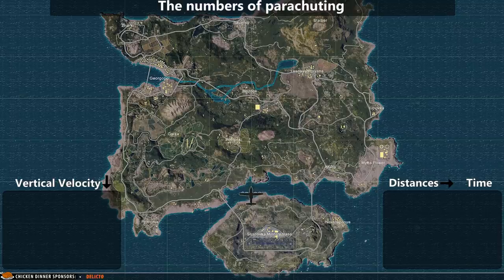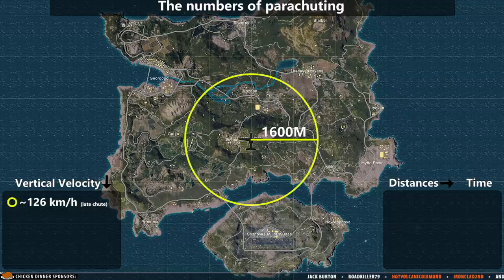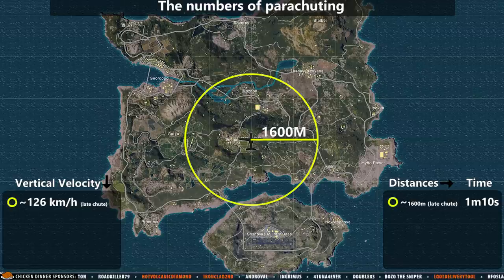When dropping out of a plane and flying as far as you can without opening your parachute manually, you will be able to fly 1600 meters, which will take you 1 minute and 10 seconds of flying.